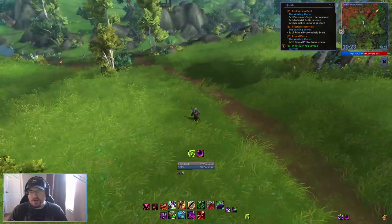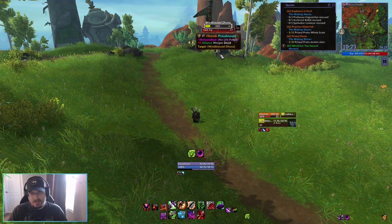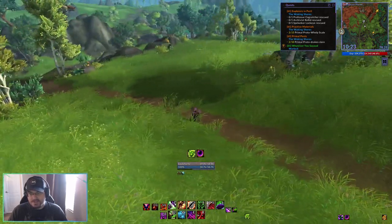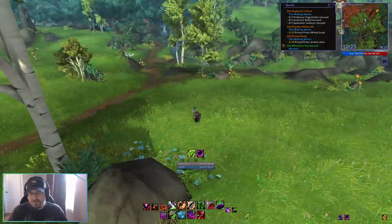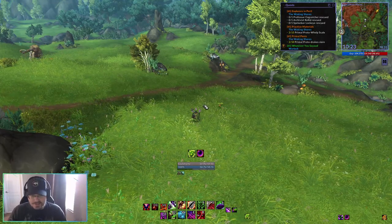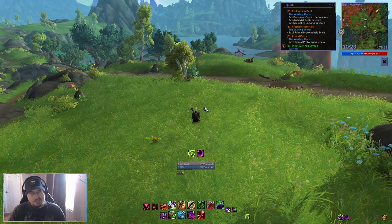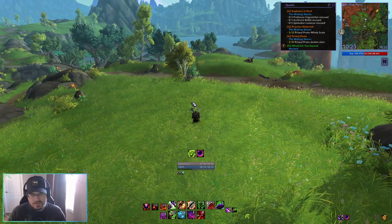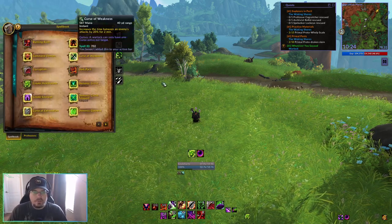Before we get into spec-specific stuff, we're going to look at the spells and abilities that we're going to have in common across all Warlock specializations. We're going to start with Burning Rush. Burning Rush is our movement speed increasing ability on Warlock — it's pretty much the only one we really have.